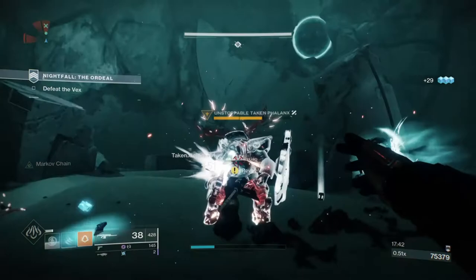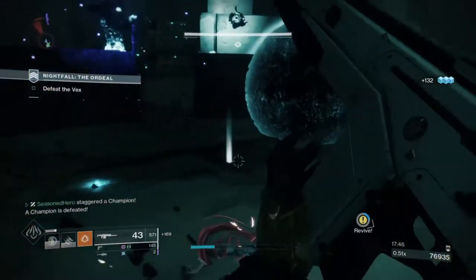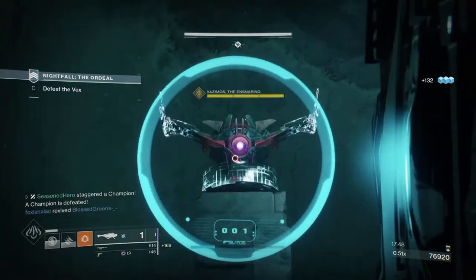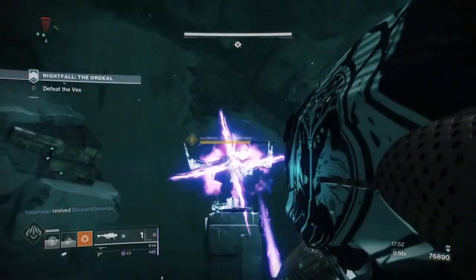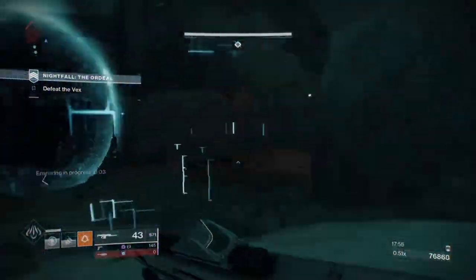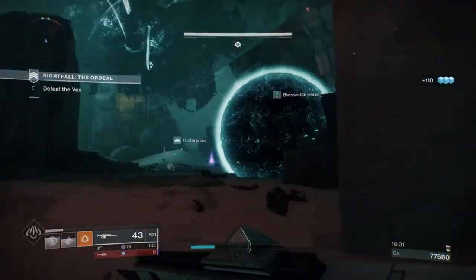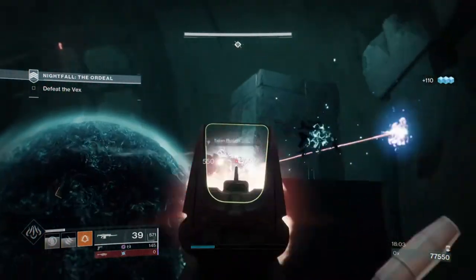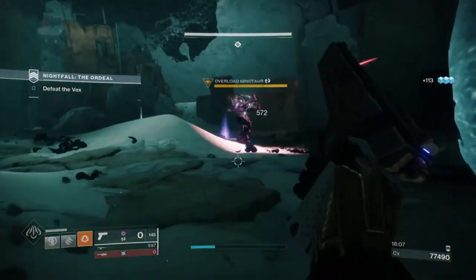Depending on the difficulty of the content, relying on knives to proc invisibility may not always be that useful, especially in GM Nightfalls which is a whole different beast. In general, if you're an end game player looking for an alternative invisibility build that doesn't rely on the Pathfinder subclass but offers something more practical in the long run, then this build should fill that niche. Besides, who doesn't like pretending they're an assassin in game?